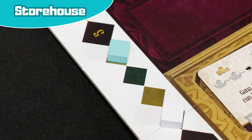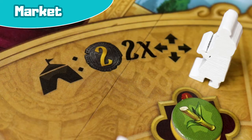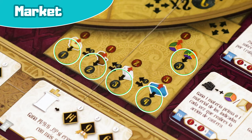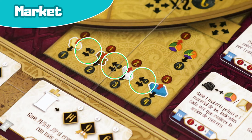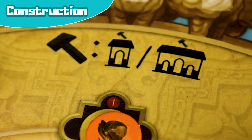Then gain prestige points — one if it is the first time you expand and two if it is the second. You also receive the bonus indicated on the tile you have just placed. Alternatively, activate a storehouse tile that you already have in your workshop. Market: earn two dinars and complete two of the following transactions. Buy: get resources by paying the dinars indicated by the red arrow on the board. Sell: earn dinars by selling your resources as indicated by the vertical black arrow on the board. Trade: exchange materials for other materials, additionally receiving dinars in some cases as indicated on the board.